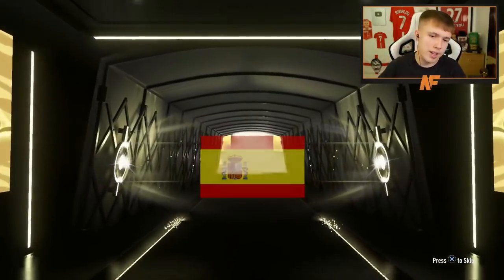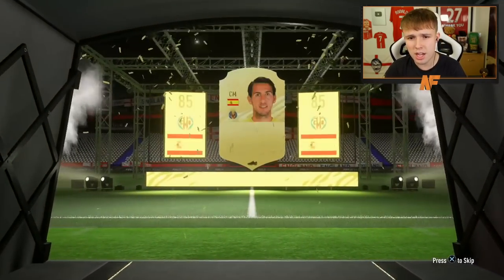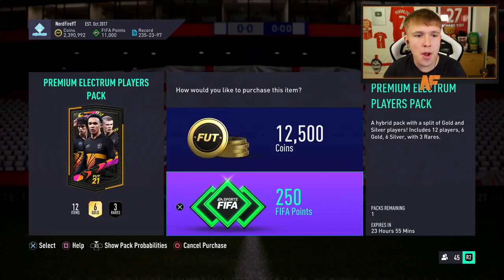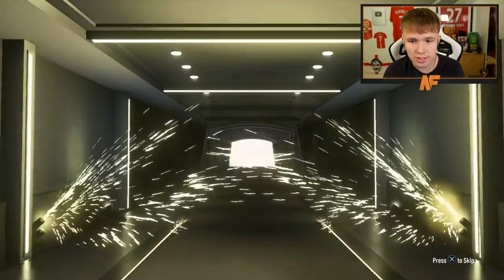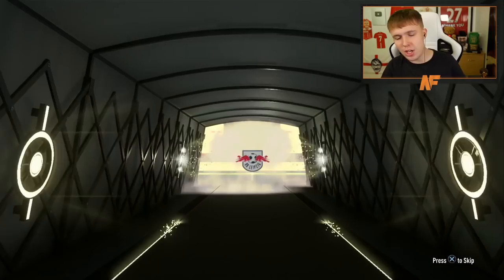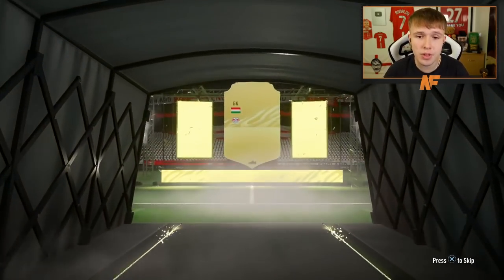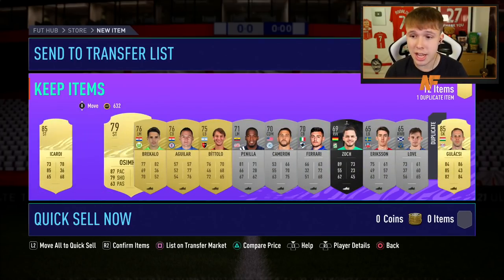Two more Premium Electrum Player packs and then on to the 7.5k packs — don't count those out, that's where I packed my Road to the Final. Finally a boards! Not sure what the flare color is for Road to the Final but getting excited about boards is not a great sign. It's Parejo, 85 rated — not bad, I'll take an 85. Final Premium Electrum pack before the 7.5ks. Not a walkout — it's Galashki, another 85. Two 85-rated boards, plus a Cardi in the same pack — decent.